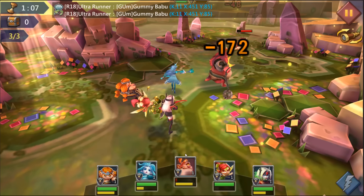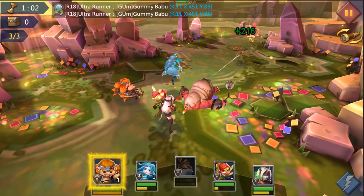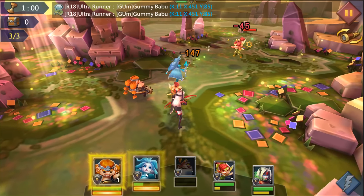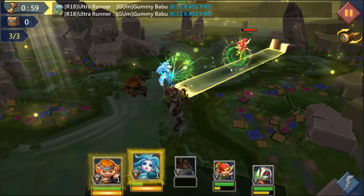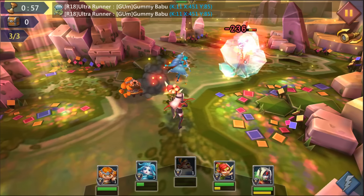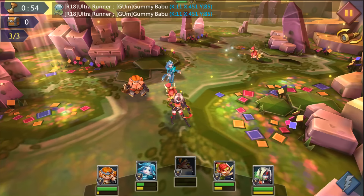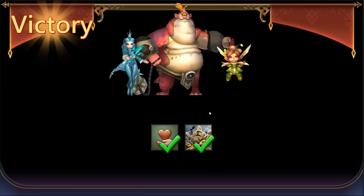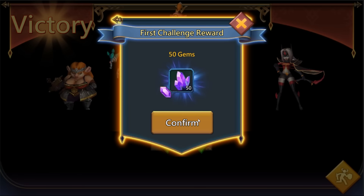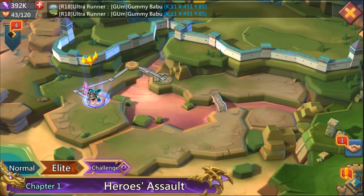300 damage — that is a lot of damage. I need to freeze her. Come on, there you go. Freeze her and kill her. Perfect, she's dead! She can be annoying because she does good damage and heals away, so you kind of have to either stun her or freeze her.